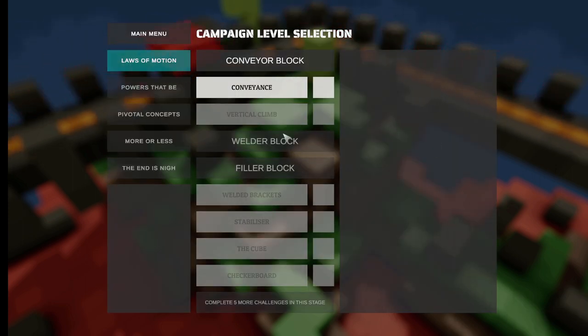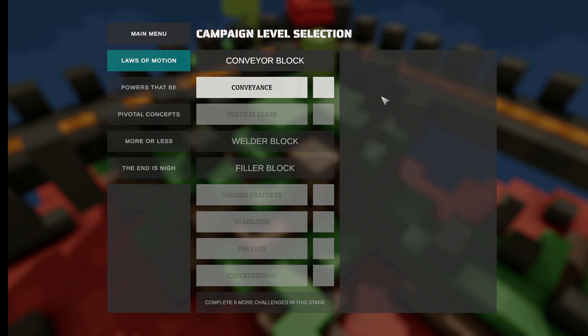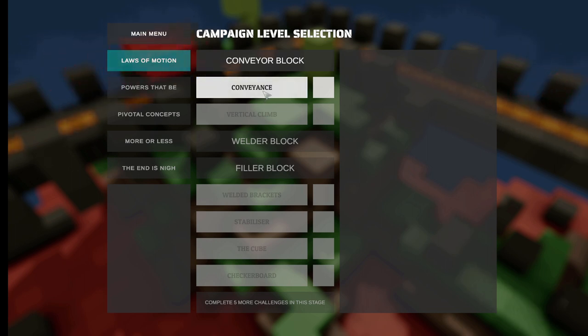They got conveyor blocks, welder blocks, filler blocks. I don't know anything about any of this stuff — first time for me — so let's just click on things and see what happens.